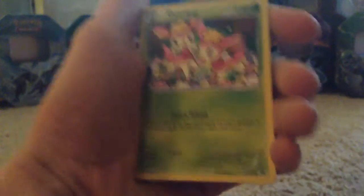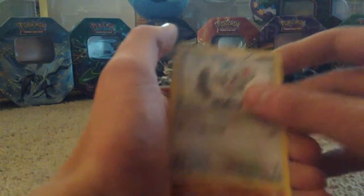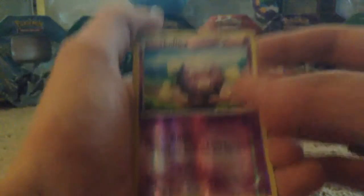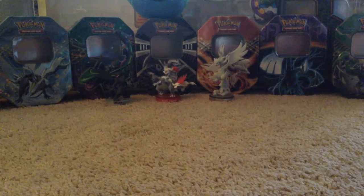Next we have Fates Collide — this is the Mega Alakazam pack. Oops, I ripped it — I didn't mean to. Put the code card over here. These cards feel really stiff. We got Deerling, Carbink, Riolu, Diglett, Minccino, Kabuto — restored, I haven't seen a fossil Pokemon in a while — Kangaskhan, Random Receiver. Our reverse foil is Koffing. And our rare is a Mothim — okay, getting a lot of bug types.